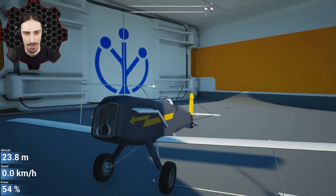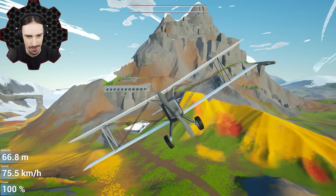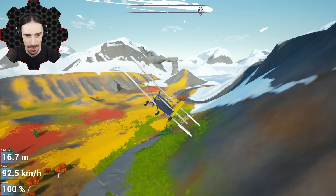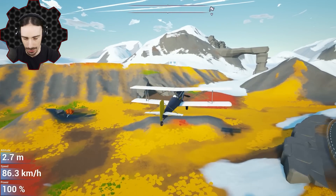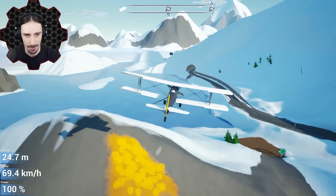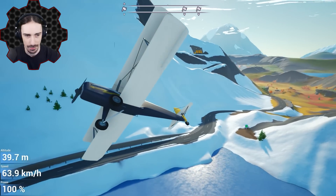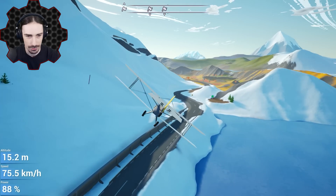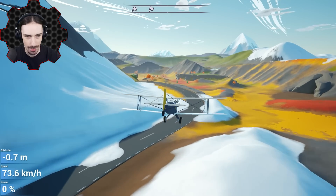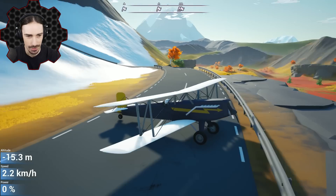That bothers me a little — is the propeller supposed to not be centered on the front? That seems weird. Let me spawn in a ground vehicle. I want to do a nice landing on this road — oh, that's not a lot of road. We're doing a highway landing. We lower power, and there are no air brakes, no brakes at all — but no damage at all!